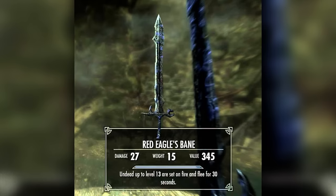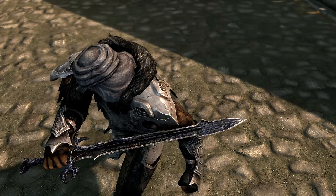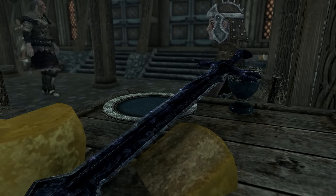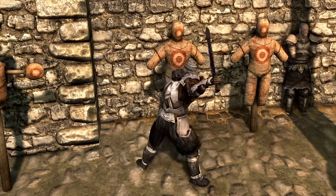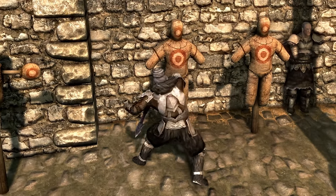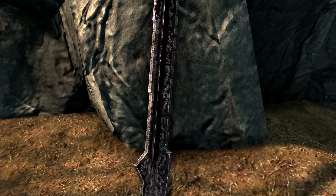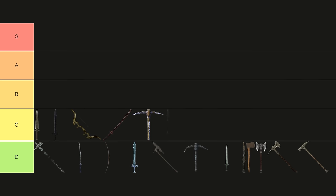Red Eagle's Bane. Once wielded by the legendary Nord hero Red Eagle, Red Eagle's Bane carries the weight of history. Unfortunately, it also carries the weight of being pretty underwhelming. Its damage is about as impressive as a stealth archer showing off, and its enchantment is more of a polite suggestion than a powerful effect. It's a decent starter weapon, but its glory days are clearly long gone. C-tier.